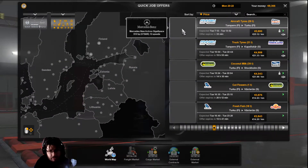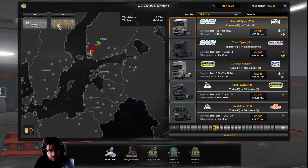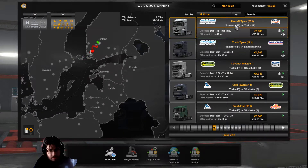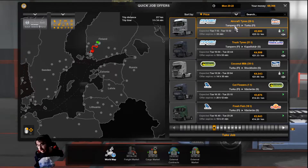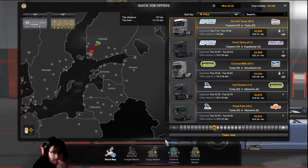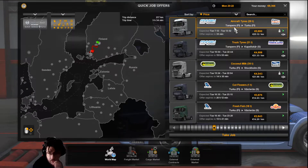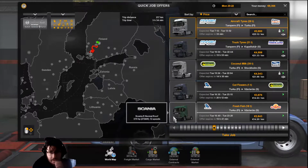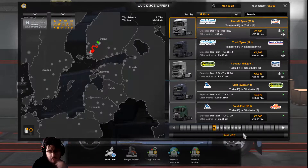Today we are doing the same drive again, because we always do the highest paying job. We'll be taking the Mercedes New Actros from Tampere to Turku again. The more money we get, the bigger the experience and whatnot. So let's do it.